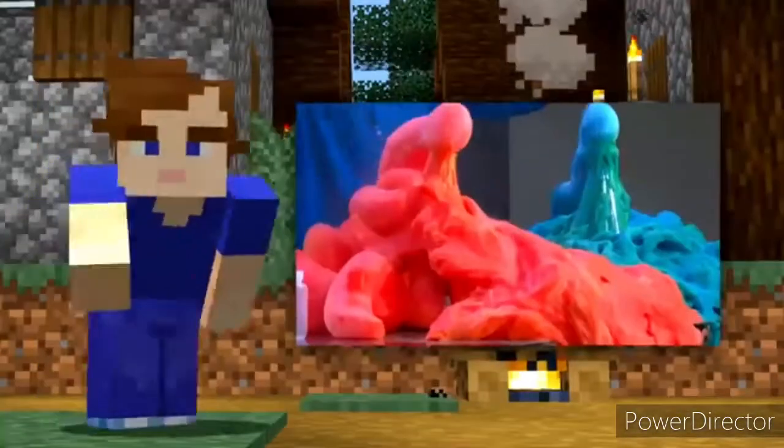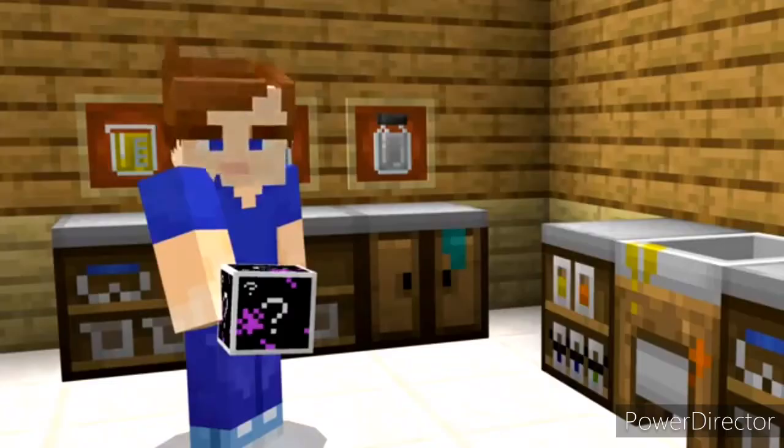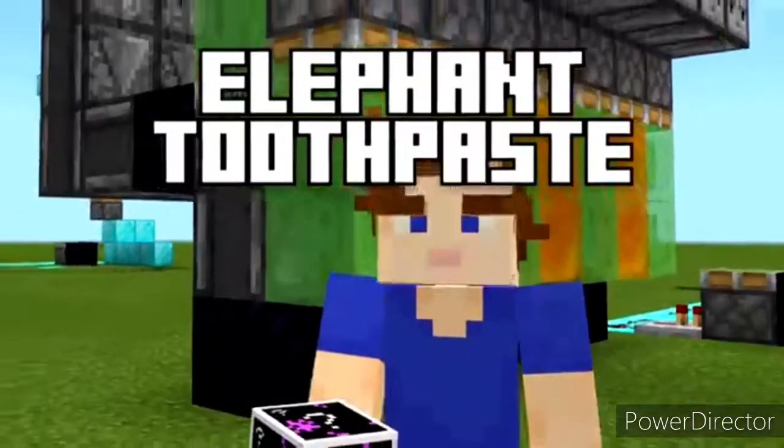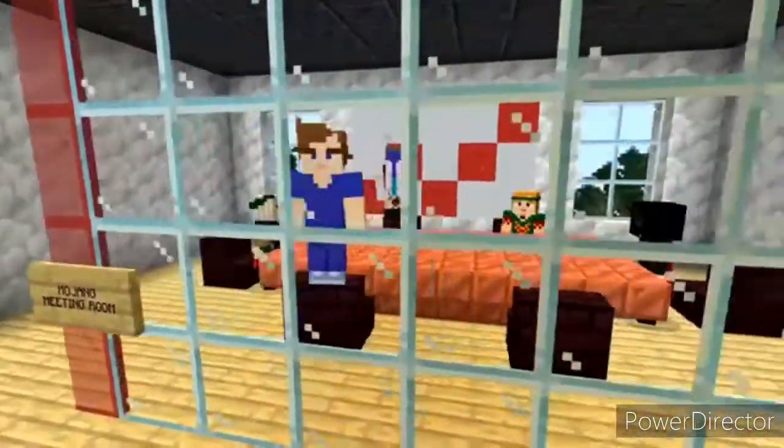Number three: Elephant's Toothpaste is a fun science experiment, and Mojang even removed it from the Education Edition of Minecraft. They accidentally left the particle texture in the game files labeled Elephant Toothpaste. It might have looked like this in game, but the item was scrapped before Mojang could even finish making it.